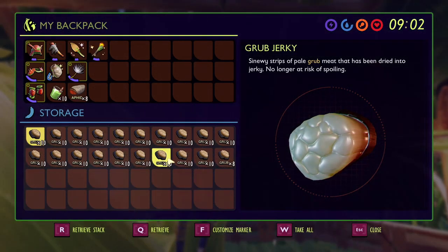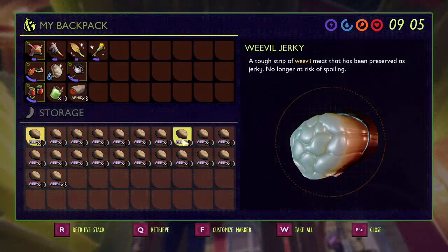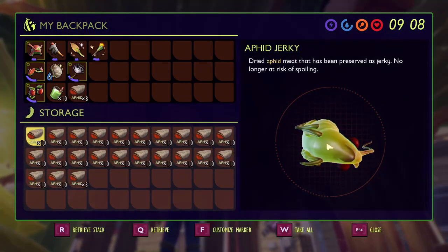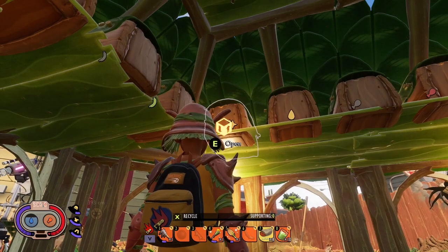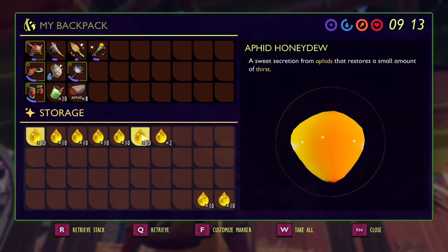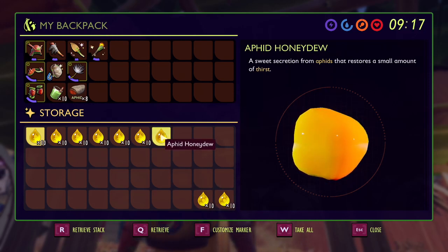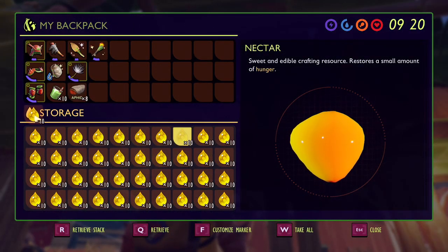Blue is going to be grub jerky because grub goop is blue. Black is weevil jerky because weevils themselves are black. Then the green jerky shape is because aphids are green. Continuing on, we have the yellow star because inside the middle of aphid honeydew is a star shape. Then the yellow water droplet is nectar.